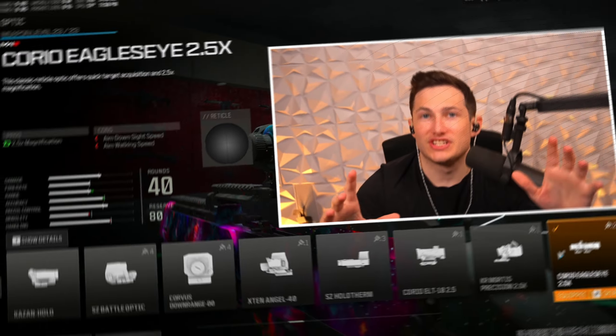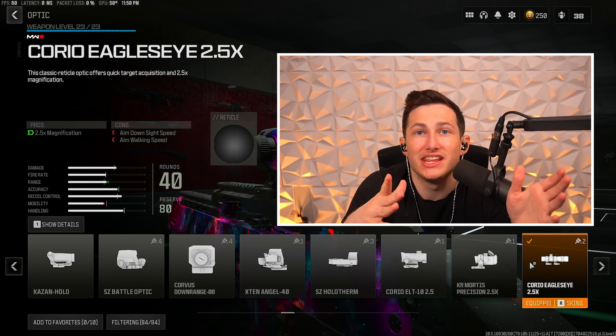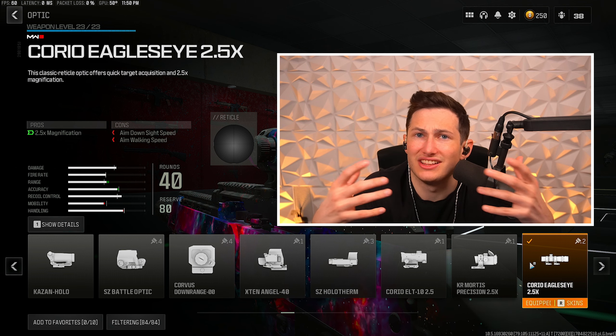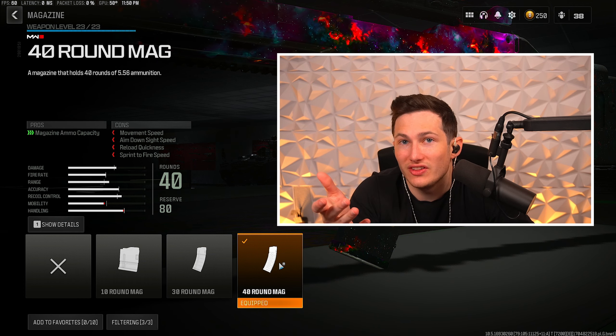Now let's jump into this class. For the first attachment we're going to be running the Choreo Eagle Eye sight — this is the best optic to use on pretty much every medium to long range gun because it just has the cleanest optic. Next we're going to be running the 40 round mag.